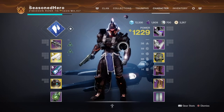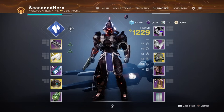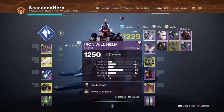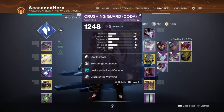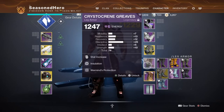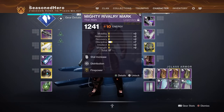The exotic being used is the Armamentarium for double grenades — any affinity is fine. The mods for the build are as follows: Head — Discipline and Power Restorer; Arms — Recovery Bolstering Detonation, Unstoppable Hand Cannon, and Grasp of Warmind; Chest — Minor Discipline, Colossus Dampener x2, and Taking Charge; Legs — Discipline Insulation and Warmind Protection; Mark — Discipline Distribution and Firepower.